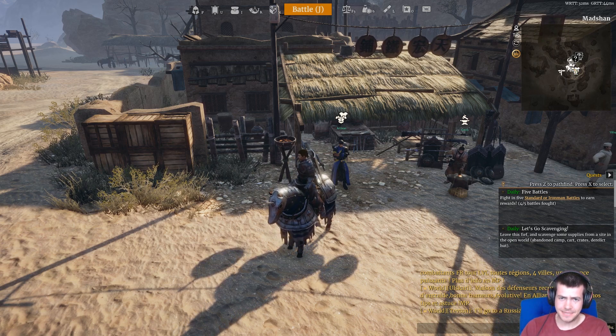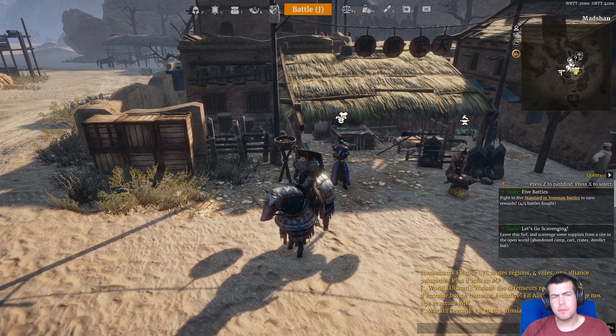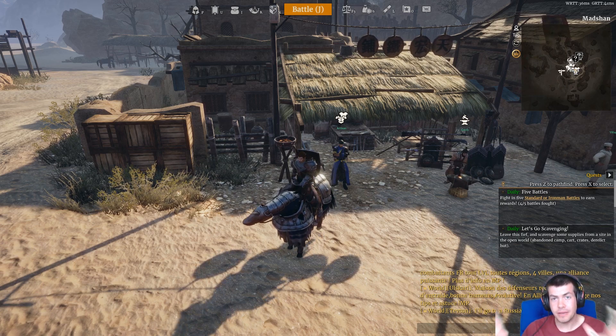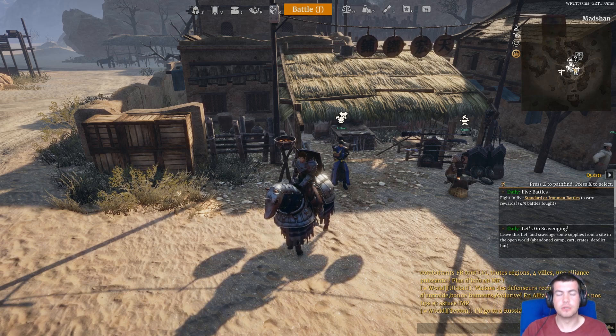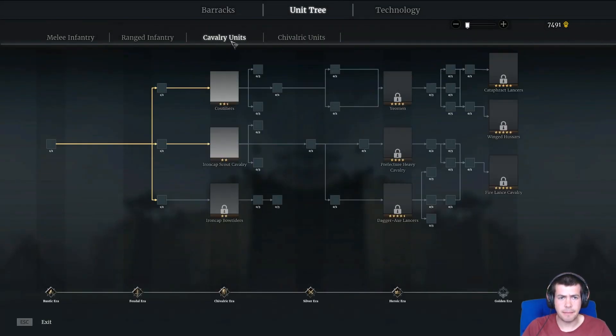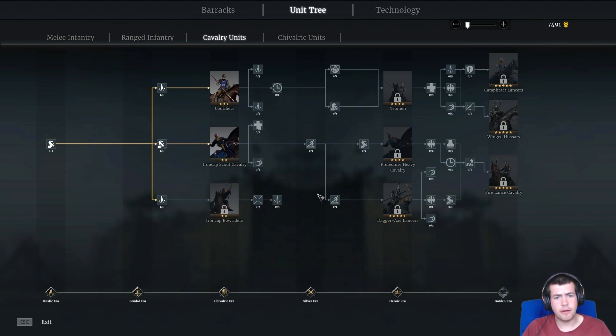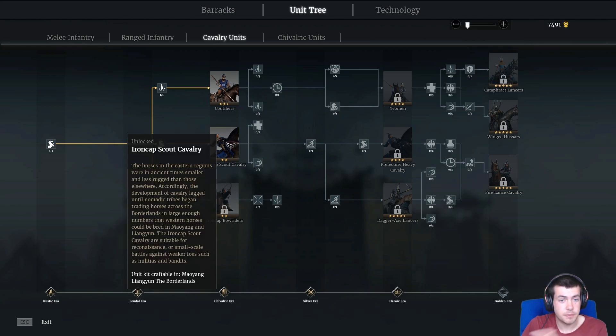Today I wanted to basically revisit cavalry. I originally did a cavalry video pretty much not long after Open Beta hit. I got the Iron Cap cavalry — the Iron Cap scout cavalry — because they were the Maoyang specific cavalry, the Eastern cavalry which is the region I'm in. It kind of made sense because I could craft the unit kit, and I thought it was going to be cheaper so I went down this line.